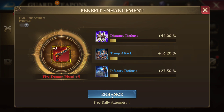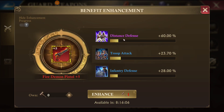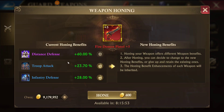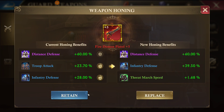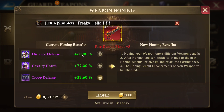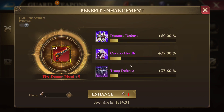The final enhancement looks like a pretty good one — I got sixteen percent on top, seven point five percent on troop attack, and a slight gain on the bottom. The enhanced statistics stay with the weapon and don't reset if you re-hone. I'm going to re-hone this weapon a couple of times to show you. You can see when I choose cavalry health it's already at seventy-nine percent because I've enhanced this weapon already. The enhancements stayed the same even after re-honing.